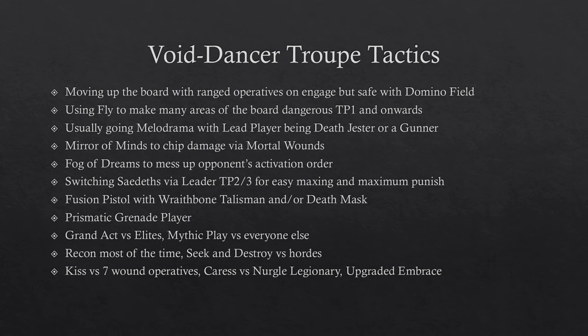You can also use this with your Gunners — the Fusion Pistol is only blue range, but you can literally dash blue and have a 9-inch minimum threat range with the pistol. You apply a lot of threat with this kill team. You're usually going Melodrama with the Lead Player or the pivotal role being the Death Jester or a Gunner — every time you incapacitate an enemy with a shooting attack that has 2+ successful dice, you score a Melodrama point.